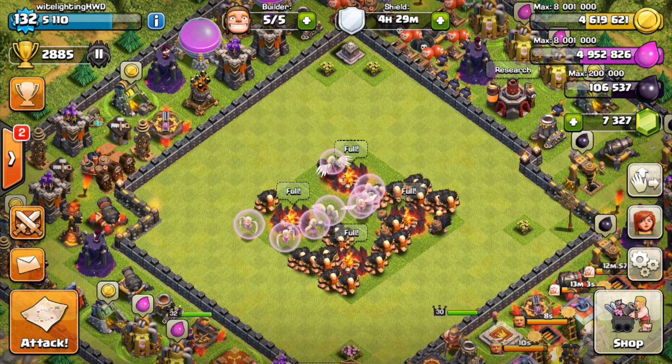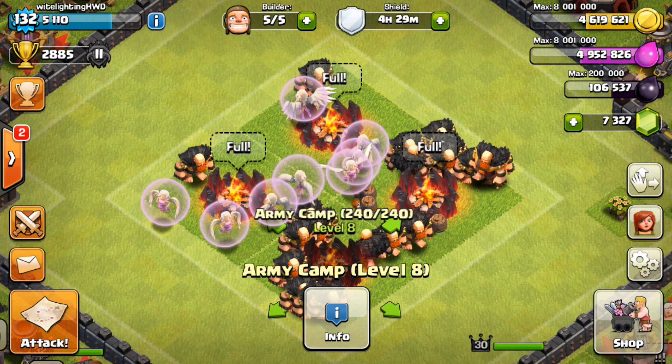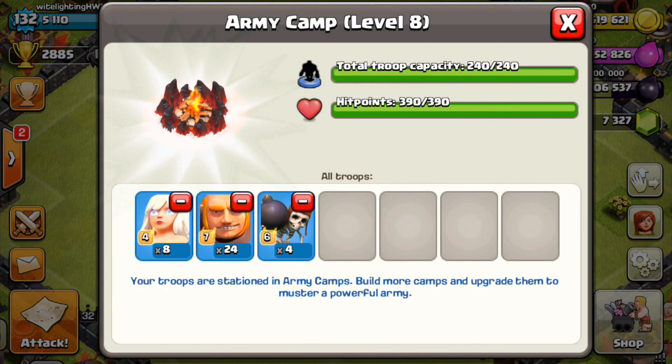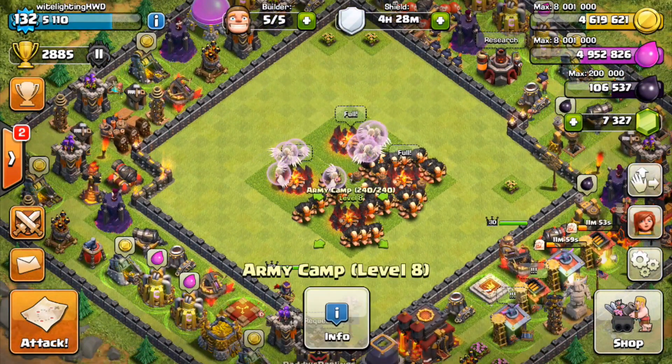What is up everybody, White Lighting HDBD here with another video. Today we're going to be doing another air sweeper test video. We're going to be using giant healer, a very popular strategy that a lot of people use to farm and to push. We're going to use mass giant healer, go out, find a base with an air sweeper, attack it, and see how effective this strategy is against the new air sweeper.